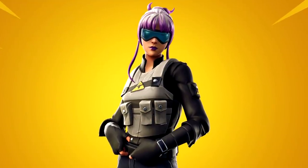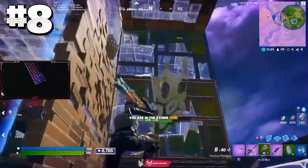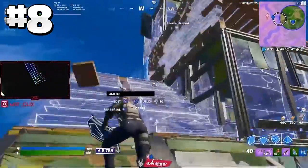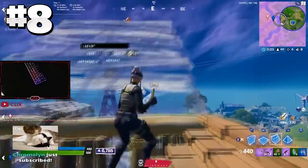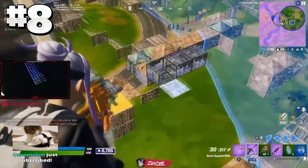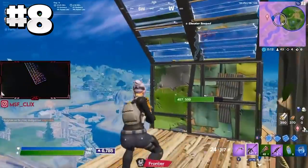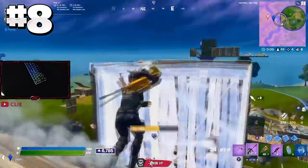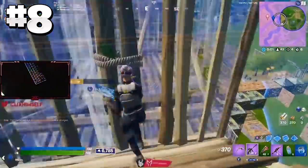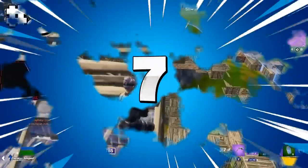Moving on to the number 8 spot guys, we have Bracer. Bracer is a really awesome skin, and this is definitely one of the most slept-on skins in Fortnite. It is so underrated. I don't really know why this doesn't have the respect it deserves in the community. It is a really well designed skin with some really nice colors, and there are actually pro players that use this in tournaments. I don't think it will ever be a top 3 tryhard skin, but it definitely has potential to be a top 5 skin. If you guys want a really underrated tryhard skin, then this is the skin for you.